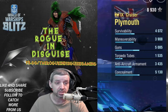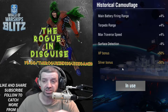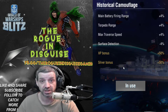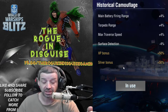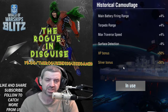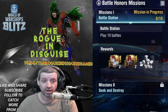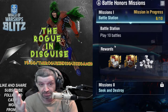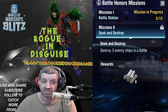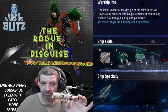Surface detection is under 9 kilometers at 8.58 kilometers — not too bad at all. The historical camouflage increases main battery firing range by 4%, torpedo range by 4%, max traverse speed by 4%, and decreases surface detection by 4%. XP and silver bonuses are at 50%. For battle honors, you get two: play 10 battles, and the second is 'Seek and Destroy' where you destroy three ships in a single battle.